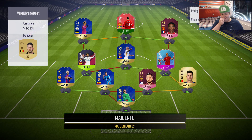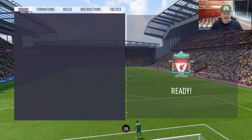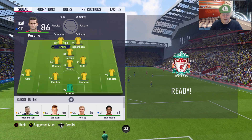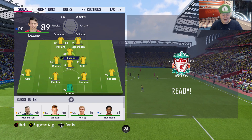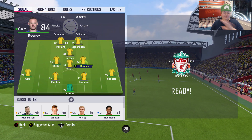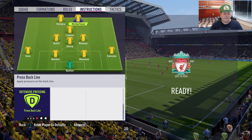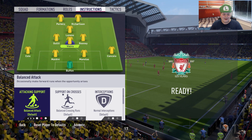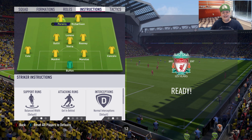Let's see what team this guy has — he's got Futmise Zebra, Martial, Tielemans, Sarnia, Path to Glory Isco, and Angolan — a pretty good team. In game we're going 4-3-1-2 with Pereira and Richarlison up top together, Rooney as the CAM. Play instructions: get behind, press back line, flow the front. Stay forward on the CAM, stay back while attacking on the center, everything else balanced.